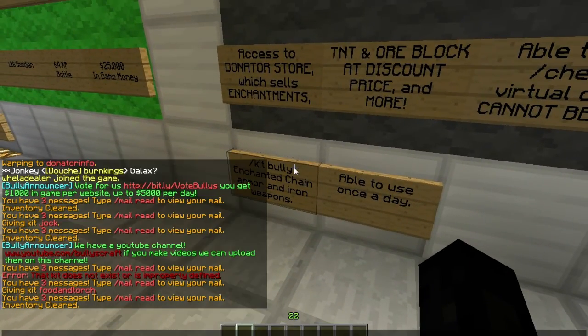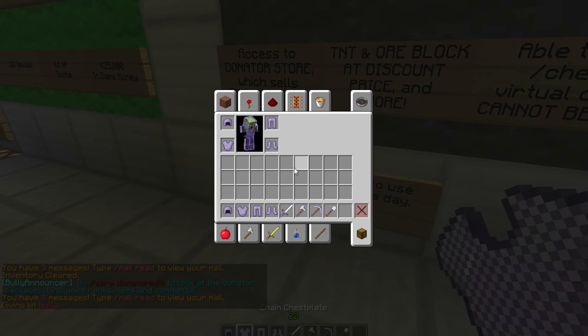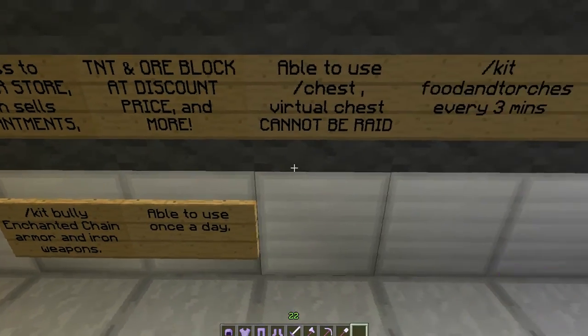You also get slash kit bully which is enchanted protection one chain armor. You can use this kit every day, and you can also use the kits from the previous ranks.